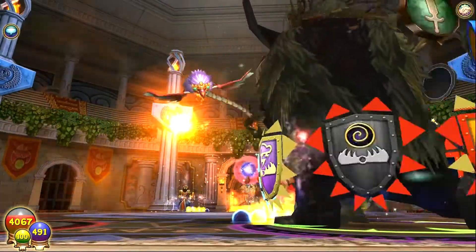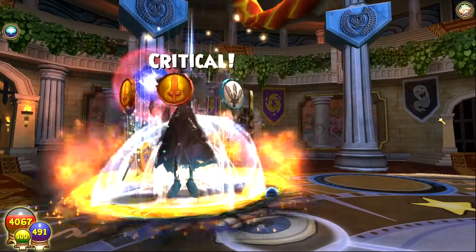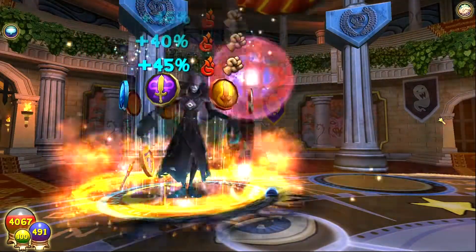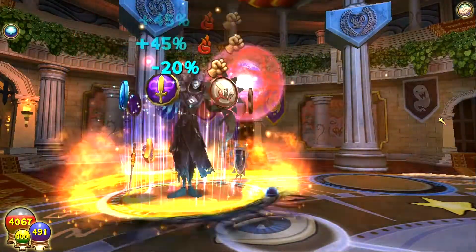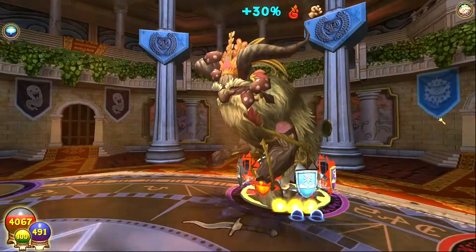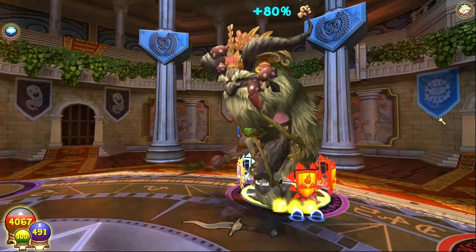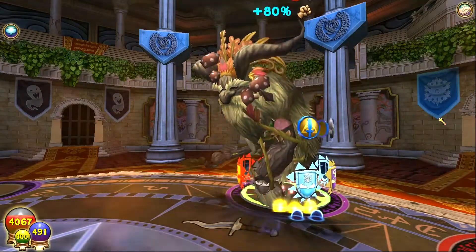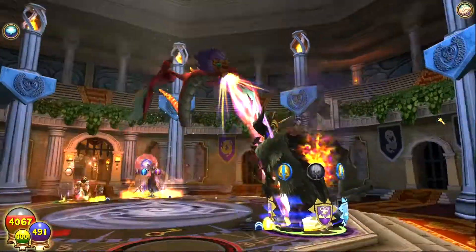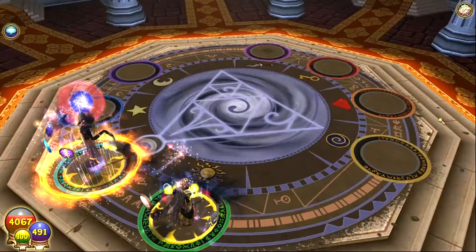I don't actually remember how many buffs we ended up using, but I want to count. So we got the critical, 2 blades, 3 blades, 4, 5, 6 — we got the weakness — 7, 8, 9, 10, plus the shrike and the furnace. So that's 12, 13, 14, 15, 16, 17, 18, 19, 20. That hit 20 buffs and we got 1.4 million damage.